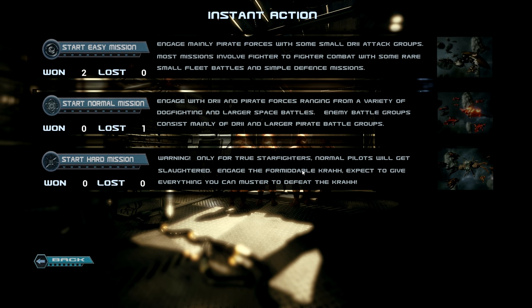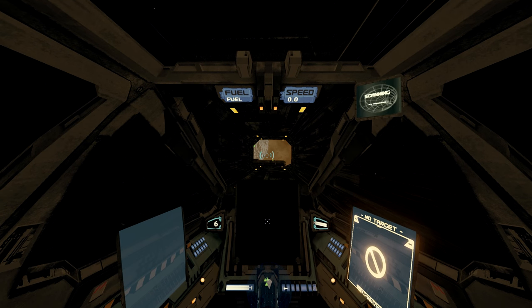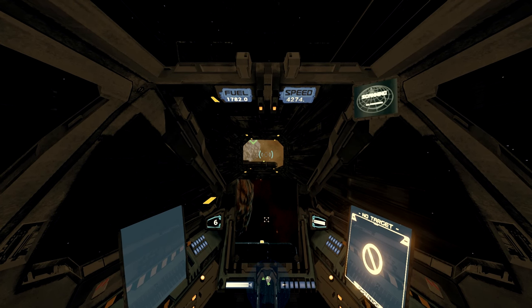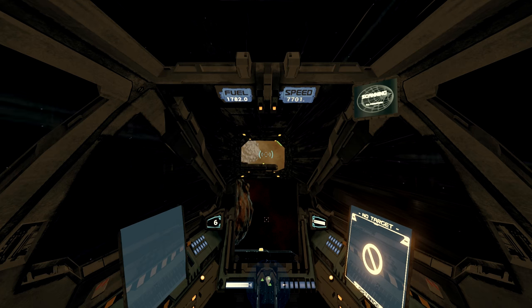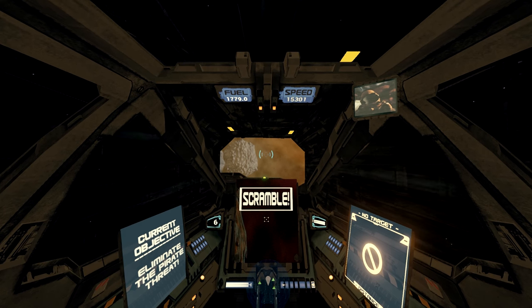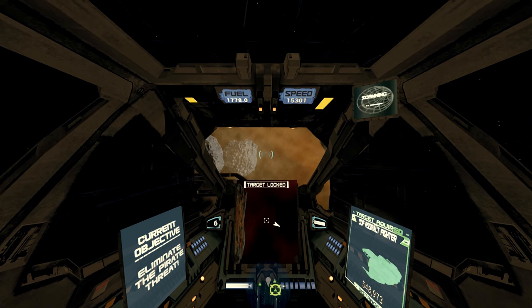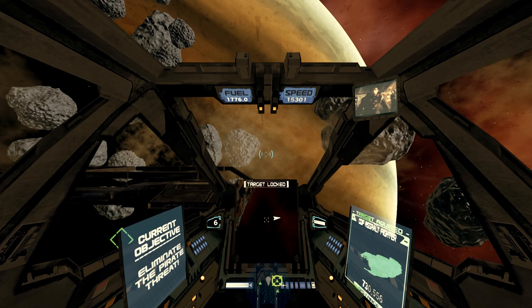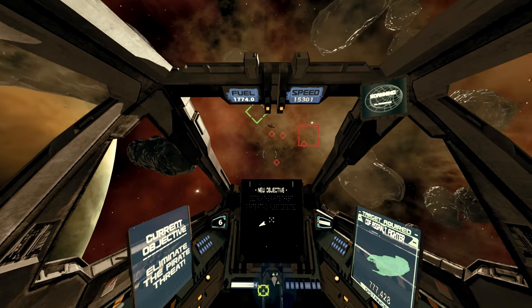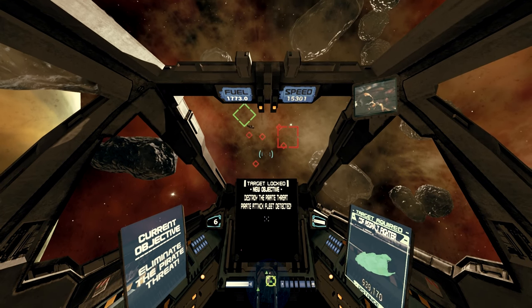I'm going to show you some instant action missions and talk about the issues I encountered and why I did not enjoy my time with this game. As the mission starts, I want to talk about the design choice in terms of mechanics and visuals. The cockpit is alive — fuel and speed meters on top provide an interactive feeling. You have your radar at the bottom, a zoomed-in down-sights view in the center, and objectives on the left. Each ship type has a different HUD and cockpit layout.